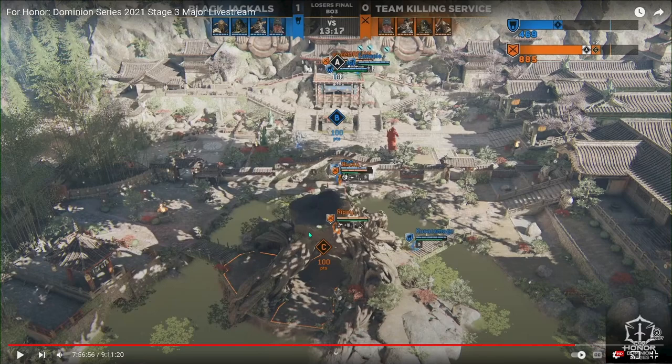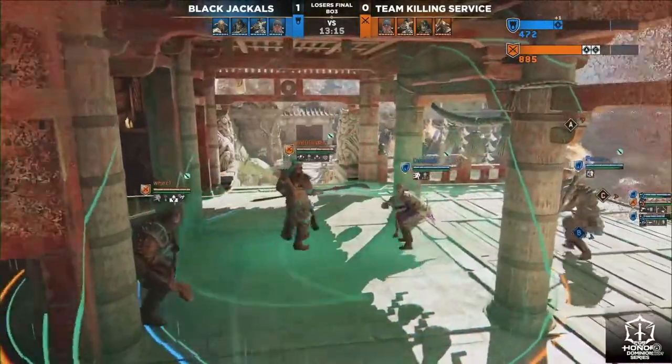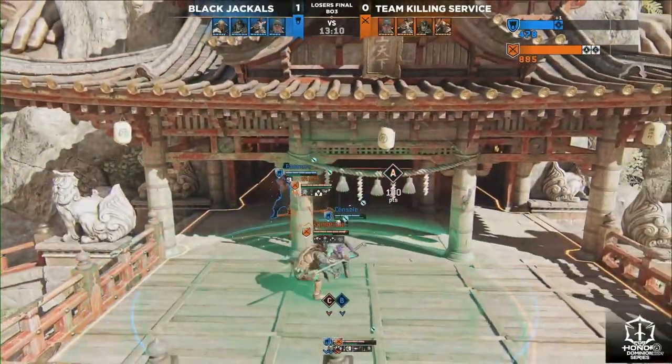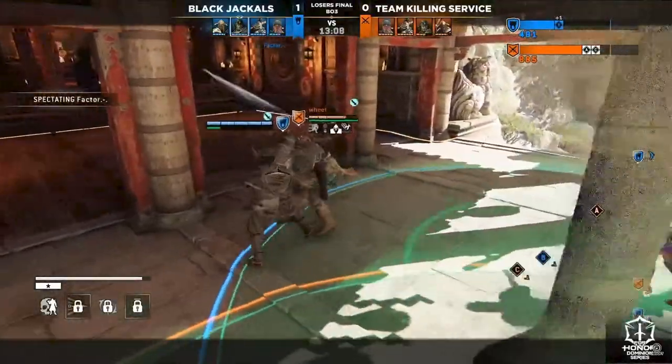The fight on C is very, very unlikely for Black Jackals here, because Rippy has post or pre-nerf Shugoki Tier 4 Staggering Blow — this is going to be an extremely hard fight to win. But if they can only just take A, then they have some kind of points on the map. TKS also has Fury Flask. The first hit on this fight is going to be drawn by TKS onto Consul.